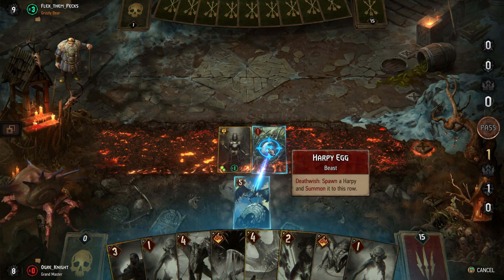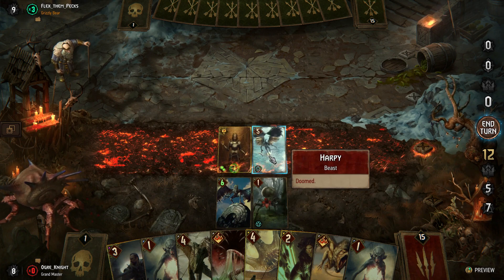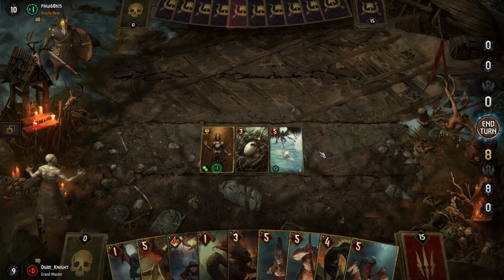The last two abilities of the monstrous faction, Consume and Deathwish, really play with one another. Consume eats one of your own units and gains strength equal to their strength, whereas Deathwish triggers an ability upon dying, such as killing your opponent's units.